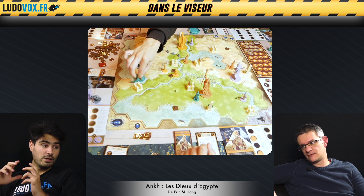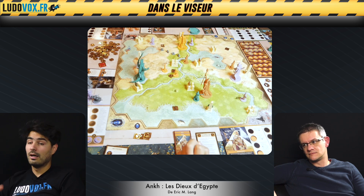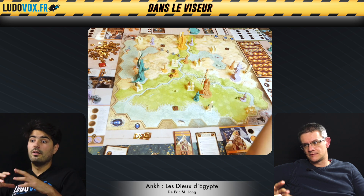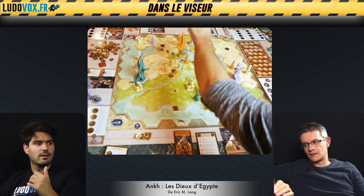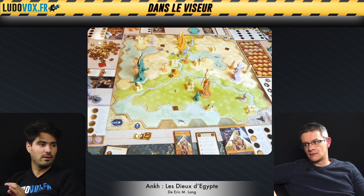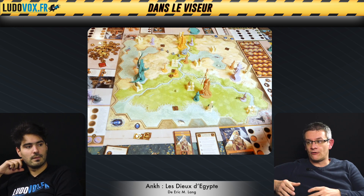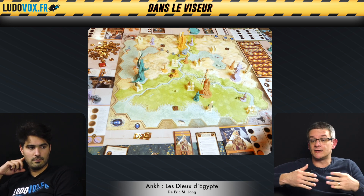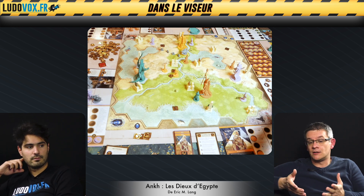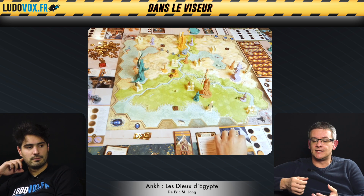On va également déclencher des conflits. Dès qu'il y a des troupes appartenant à plus de deux dieux sur une même zone, il y a combat. On va compter les forces, et chaque joueur va jouer une carte d'un set de six ou sept cartes, identique pour tous les joueurs. Ces cartes sont symétriques, c'est agréable. On va pouvoir compter ce qu'ils ont déjà mis, ce qu'il leur reste. Est-ce que c'est le moment de jouer cette carte, ou de récupérer ses cartes pour préparer le coup d'après en assumant la perte d'une bataille ? Ce n'est pas parce qu'on perd une bataille qu'on perd la partie. Des fois c'est intéressant de perdre une bataille pour gagner des points.